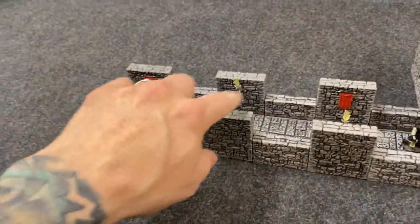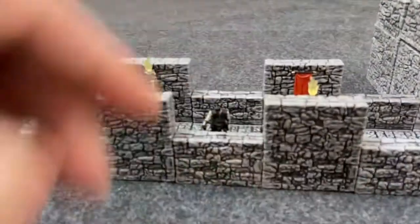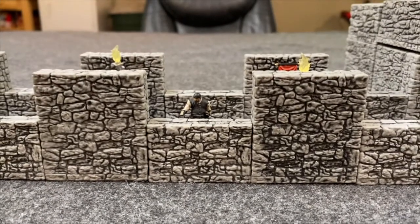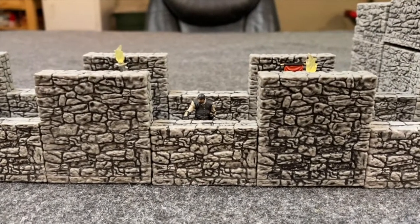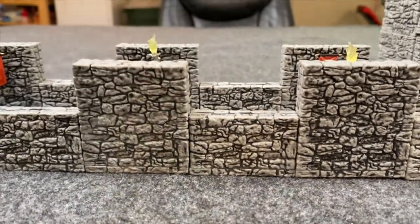The full height wall provides an amount of cover, and let's take a look so you can see. So there is the guard, and he could easily step behind the wall for full cover.